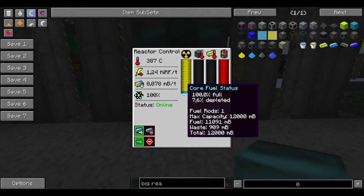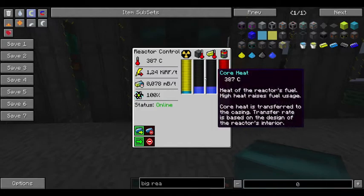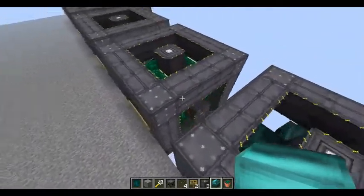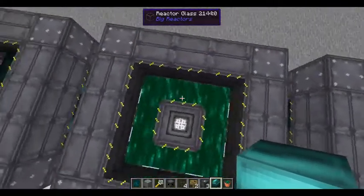The heat is not going up because the iridium blocks are containing the heat.